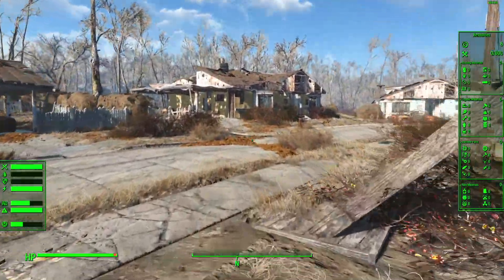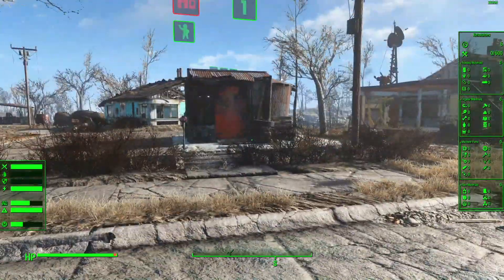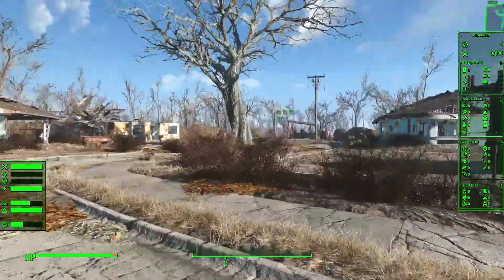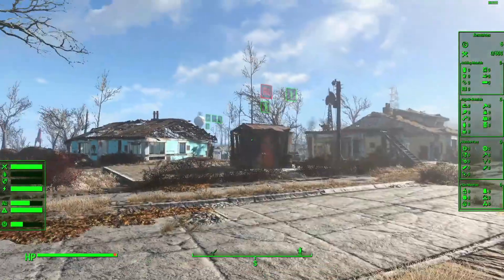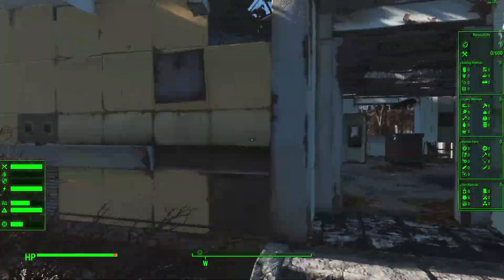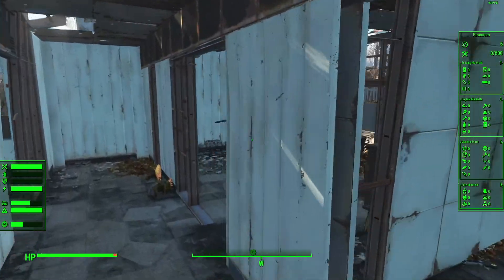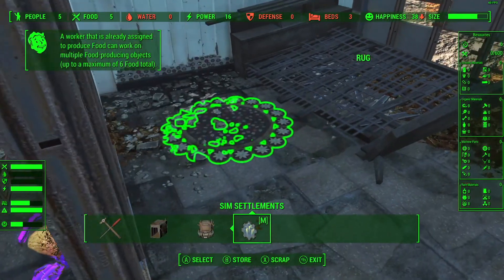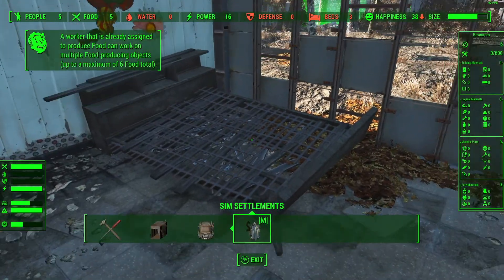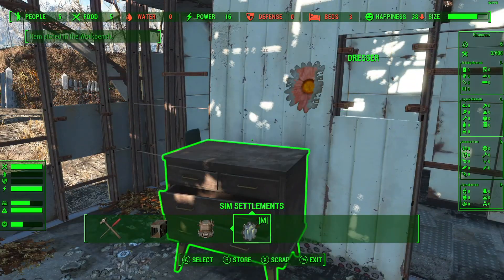Just to comment on our goal here - we're trying to unlock multi-person housing so that these houses can be multi-person. Because if our goal is to have as many settlers as possible, we will need multi-home housing because we don't have enough rooms in the houses that exist here to cover everybody.